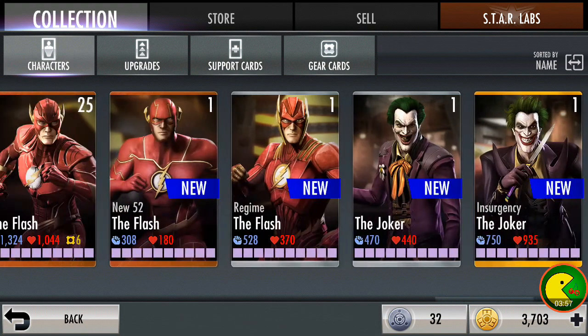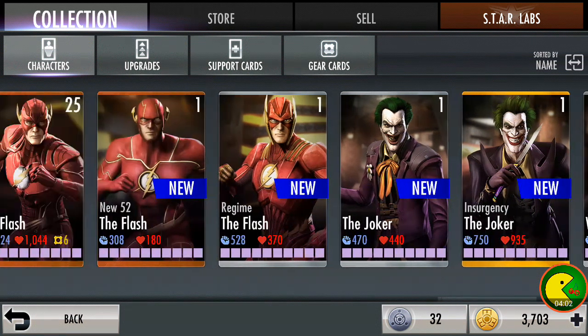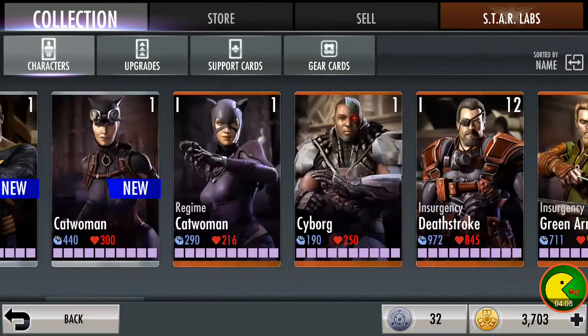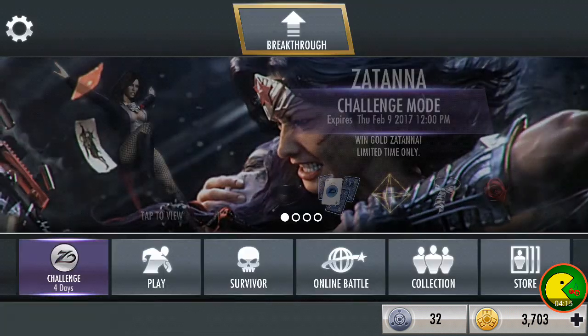It was glitching out on me again. Anyway, so these are all the characters we've gotten so far. We have a gold Joker, a gold Wonder Woman, a couple silvers of course, as you can see here. And yeah, so I'm not going to show you any of the other stuff. Anyways, let's get into Survivor Mode.